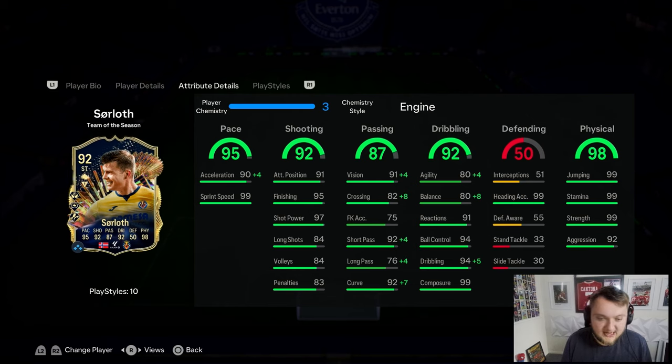He's got Flare, Rapid and Technical silver, then Relentless Plus - which is a bit mad - Trevela which is a bit mid, and arguably the best play style on FC24 when you get it as a plus: Aerial Plus. He can play striker and center forward. He's got 90 acceleration, 99 sprint speed, 95 finishing, 91 attacking positioning, and 97 shot power.